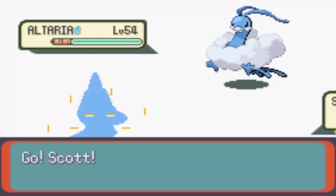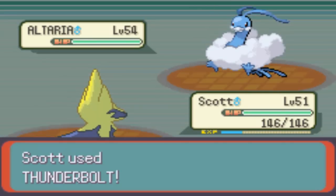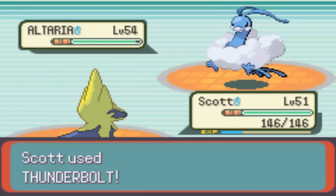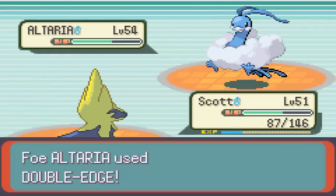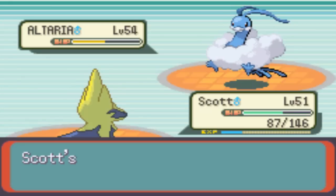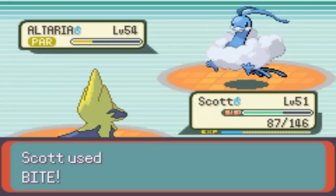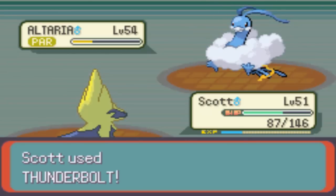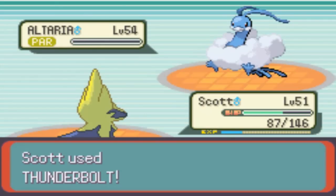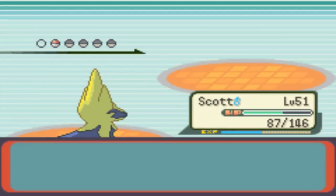I'm going to try to save Aggron's Ice Beam for a different battle, so we'll go out with Scott. Static! Nice. We'll go with Bite now — same tactic as earlier. Full flinch. Ace! This is why Scott's just such a beast. I think if we didn't have him, this Elite Four run could have been very different.